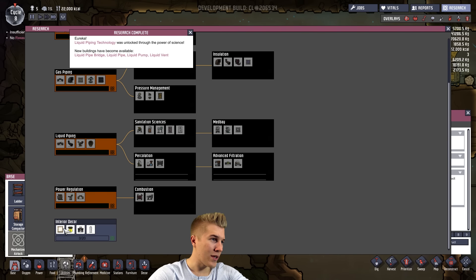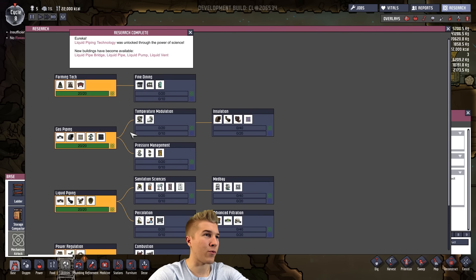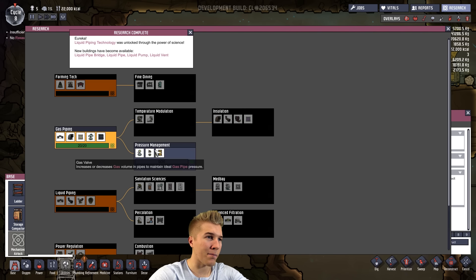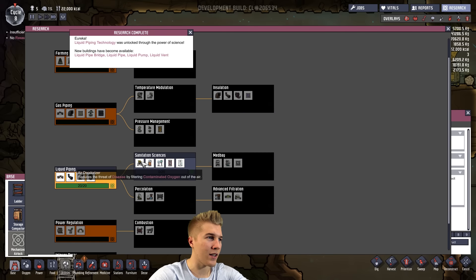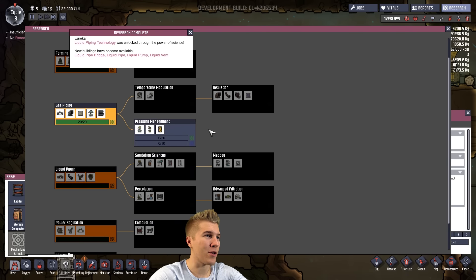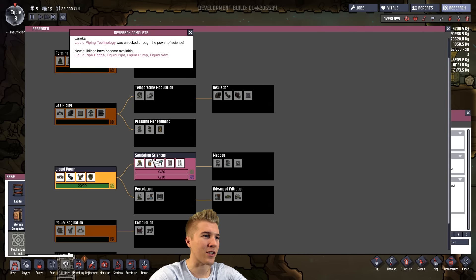Sculpting block — that's interior decoration stuff, we don't need to worry about that too much. Temperature modulation — we do need that for some rooms. Pressure management. Ooh, sanitation sciences — I like that. Water purifier — that might be pretty good too. I think we're going to go with sanitation sciences; that seems like it'd be the safest.